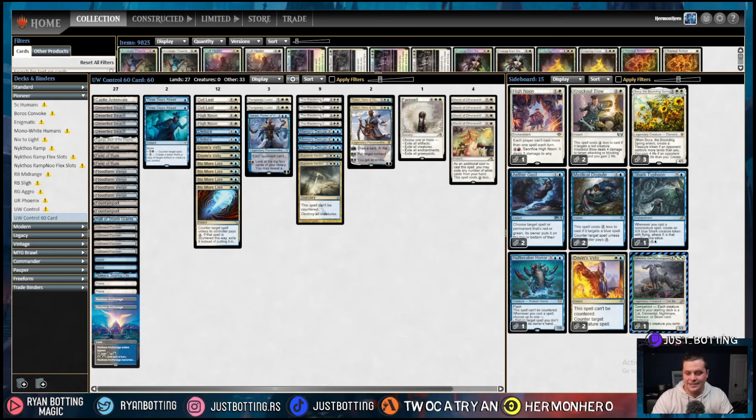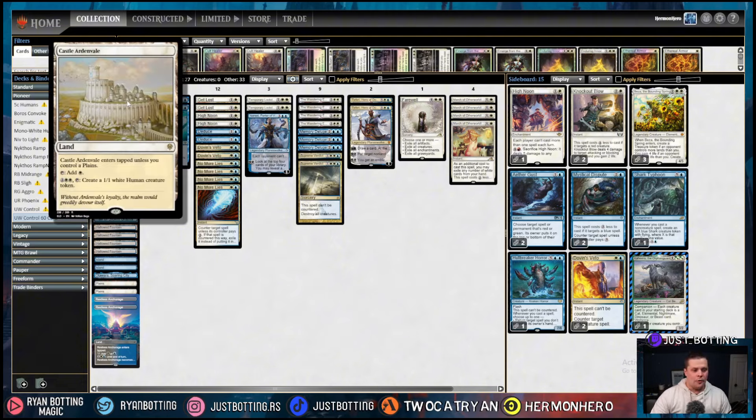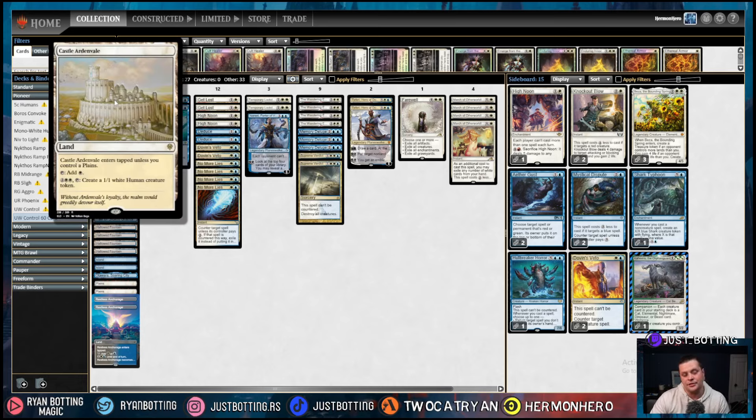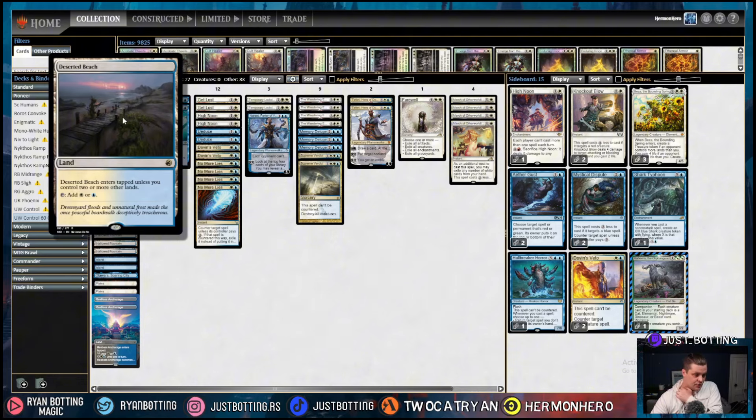So let's jump into it. This is your average blue-white control deck. I actually played blue-white control at the RC this past weekend — I was playing the Yorian version, so it wasn't exactly this 75. But this is what you'll see most of the time people playing blue-white control. So let's start with the lands. We're playing Castle Ardenvale because we're trying to hit as many land drops as possible. We're running 27 — that's a pretty land-heavy deck. We always want something to do with our mana, so creating a 1/1 white human if we have an extra 4-5 mana plus Castle Ardenvale is pretty strong. Deserted Beach is an Azorius land that comes in untapped if you control two or more other lands, so as long as you don't play it on the first or second turn, it is essentially a dual land.